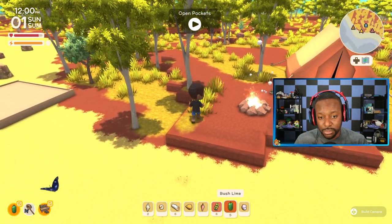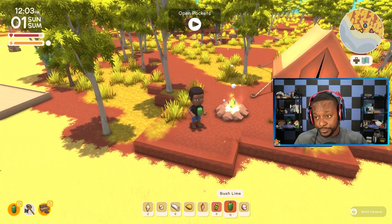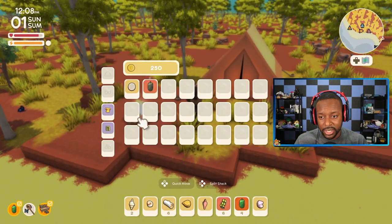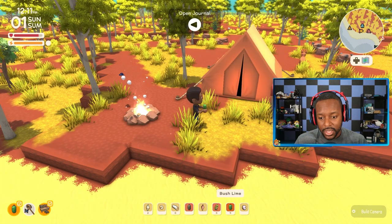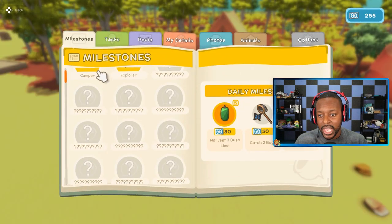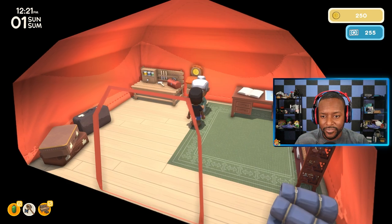We can also cook these bush limes. If I stand next to the fire I can insert the bush lime into it. So this is a good example — I just lit myself on fire and my health was a little bit low. I can pick up the cooked bush lime and eat it. Health went up a little bit and stamina went up a little bit. Let's open our journal and we have some more milestones: 'harvest three bush limes' and 'craft one item.' We got more permit points.